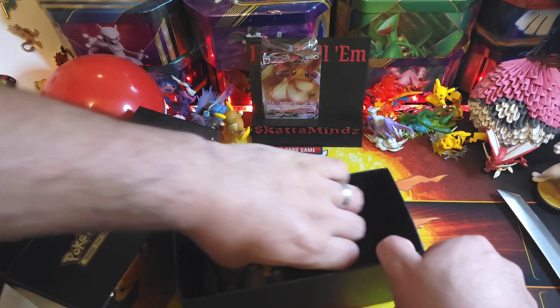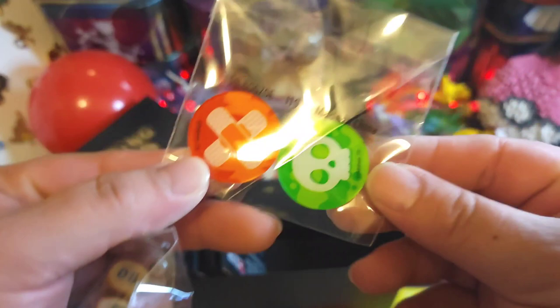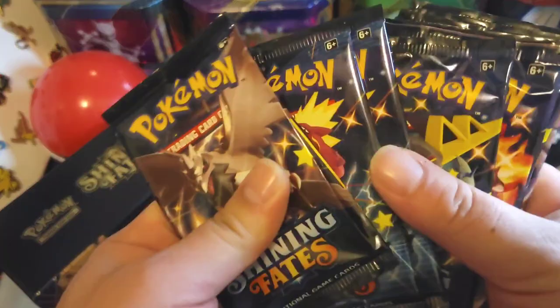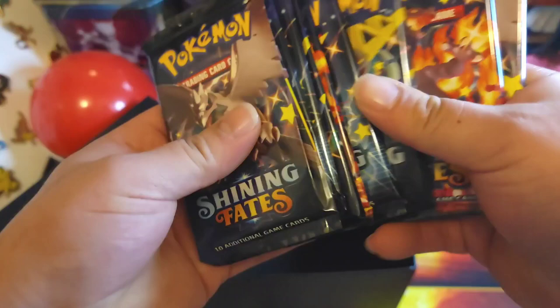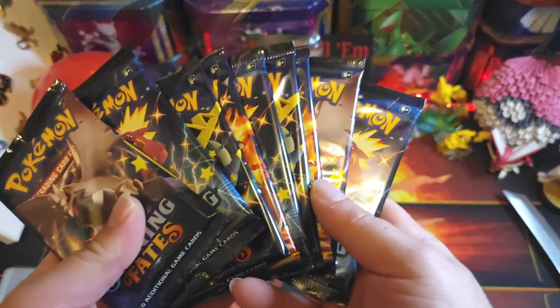Got some pretty cool plastic dice as well as condition markers. Should have ten packs in here — Shiny Fates. Four, five, six, seven, eight, nine — six. Alright let's move this out of the way and let's get into them.